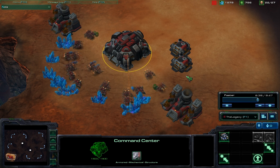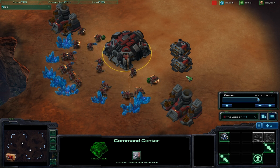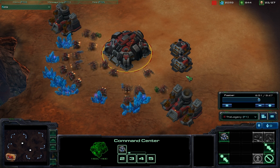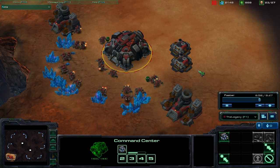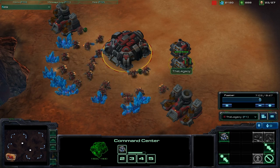First thing is, in your base, the amount of workers you want are three per refinery, geyser, extractor, whatever the Protoss one is, etc. And you want two workers per mineral patch. I have a link to some data that shows this is the most effective amount of workers per base. Even expansions follow that too.